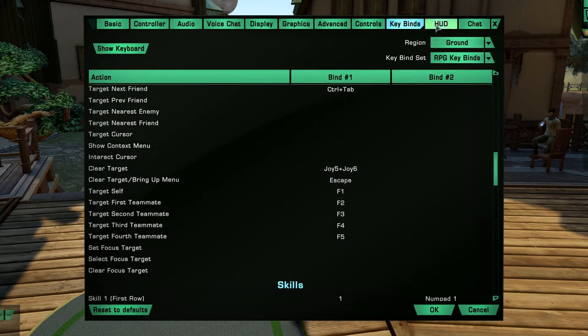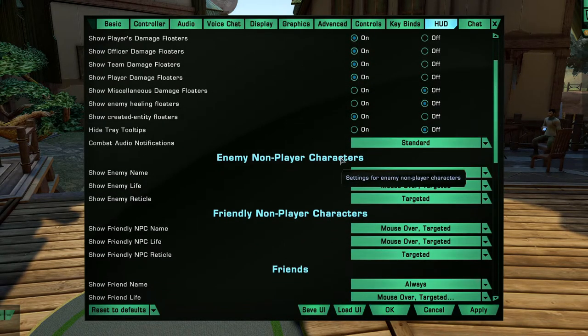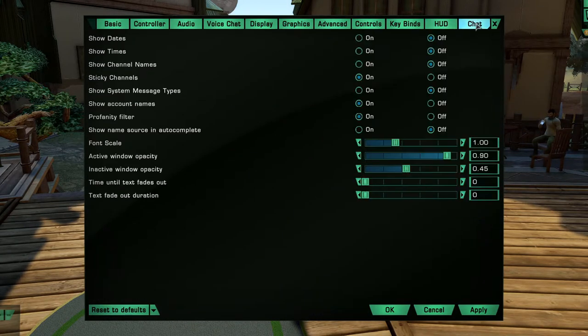Key binds — you can change out your key binds to pretty much anything you want. We'll get into more key binds later and a program that will actually help you out. HUD — this is where everything can be turned on and off in this game.